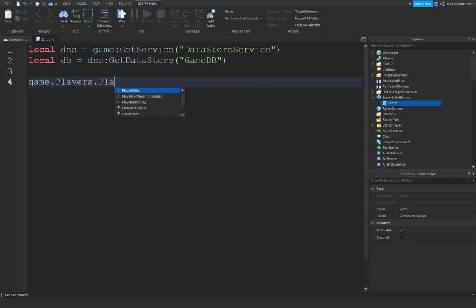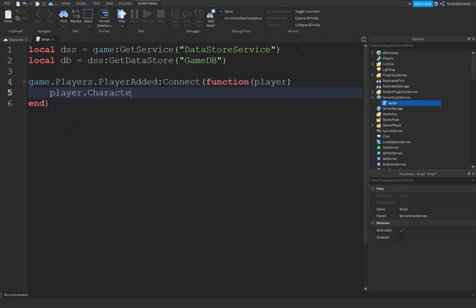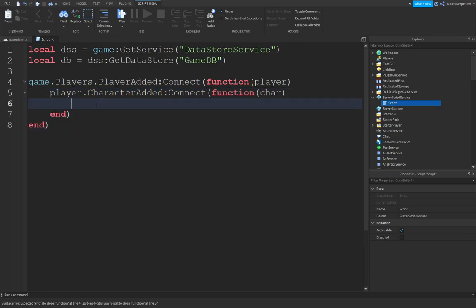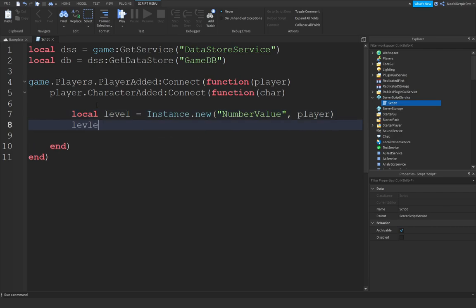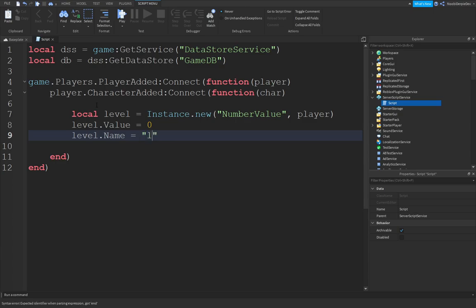Game.Players.PlayerAdded:Connect(function(player) — player.CharacterAdded:Connect(function(char). Just type these lines. Then we want to be asserting a level: local level equals Instance.new('NumberValue') — we're going to put that into the player. Level.Value equals zero, and level.Name equals 'Level'.